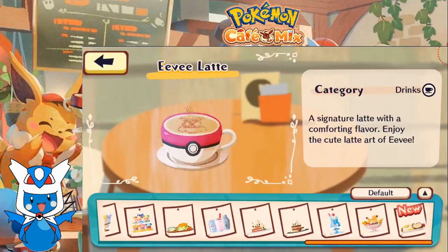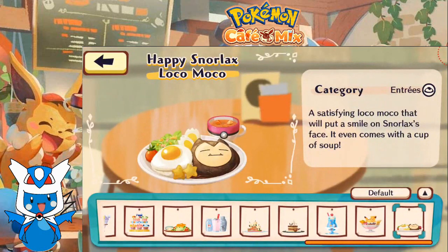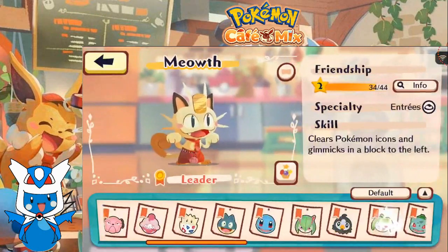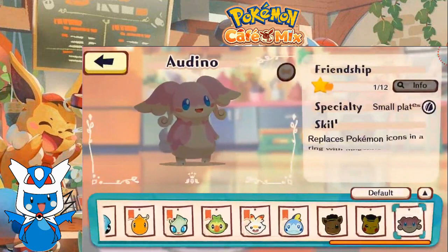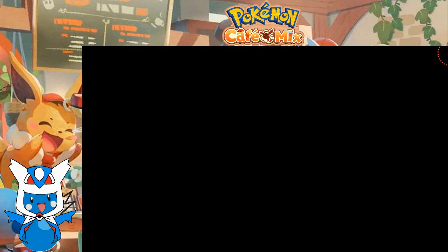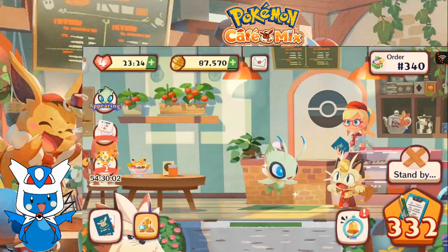Let's take a look at what this dish is. It is Happy Snorlax Loco Moco — a satisfying Loco Moco that will put a smile on Snorlax's face. It even comes with a cup of soup. Interesting. That is definitely an interesting entree. Also, Audino out in the wild replaces Pokemon icons in a ring with megaphones and sets them off — so another megaphone user.